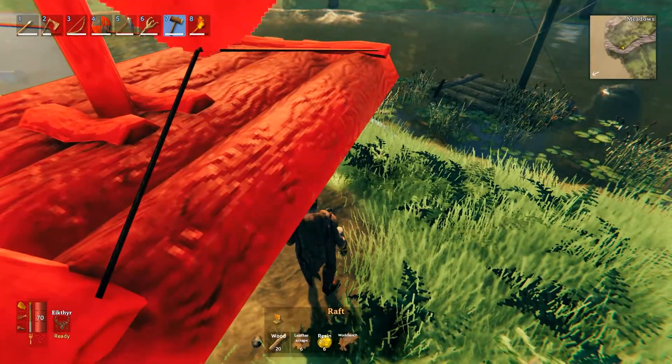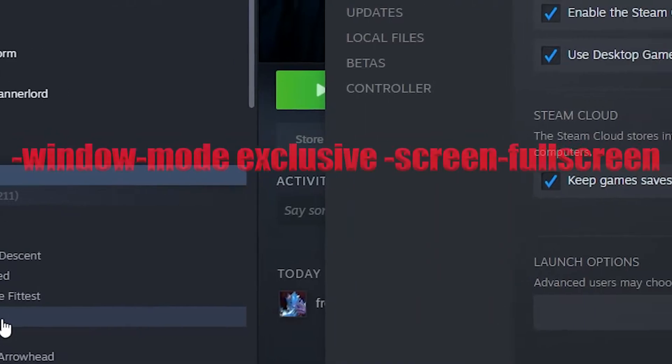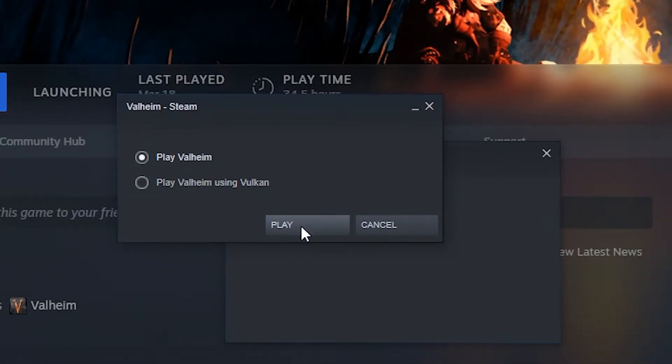A really quick and easy way to fix this: go to your Steam library, right-click on Valheim, and go to Properties. Then write this command in the Launch Options section. You can copy it in the description below. And last, make sure you run Valheim without Vulkan. If you do, this trick will do absolutely nothing.